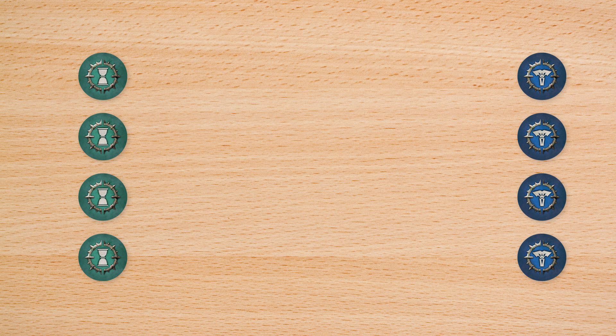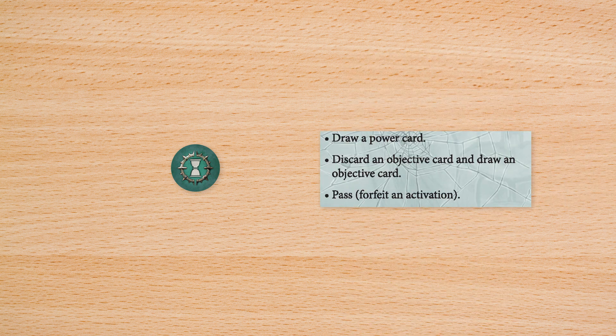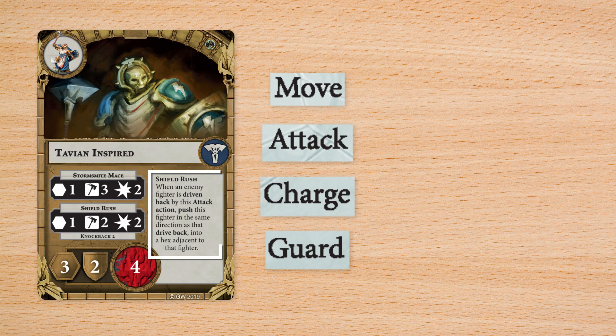Both players have four activation tokens for the round, which can be spent on activating a fighter and taking one action, or spending one of three player actions. Each fighter can move, attack, charge, guard, and take its special action.